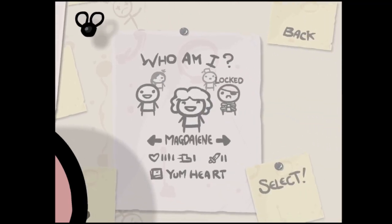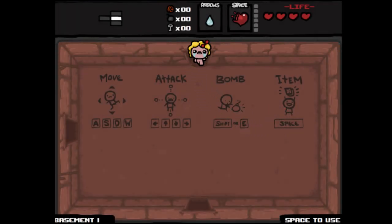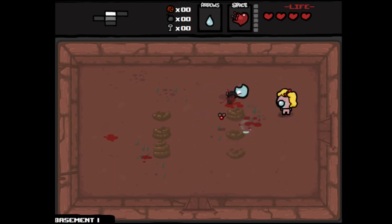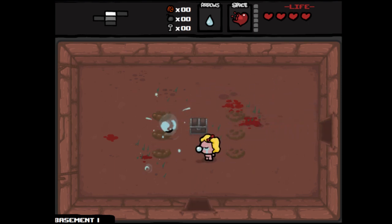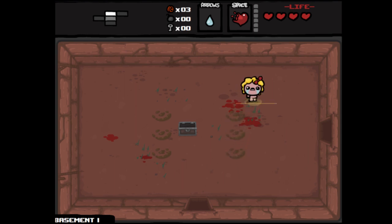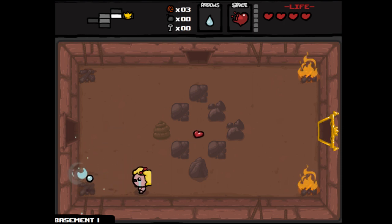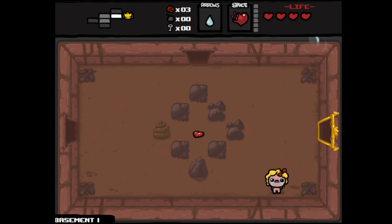Hey guys, welcome back to another episode of the Binding of Isaac with me, your host McLappy Tappy. I tried to jump in and play a Maggie gameplay earlier and just got reamed. Maggie is slow, she has high health but low damage, and that makes her incredibly difficult to use. I got a speed down, I got tears down, and even when I saw the bullets coming there was little to be done. This time around I'm gonna come at it with renewed hope, gonna try to get my health up, hopefully get some damage and range ups, definitely hoping for a speed up. We'll jump into the item room and see what we get.